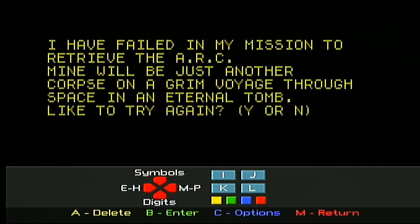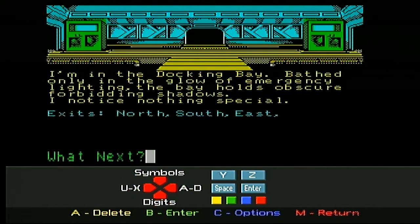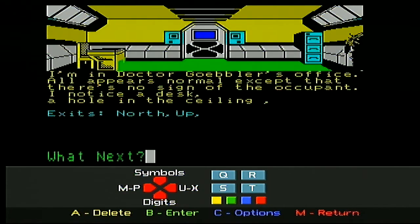Alright, let's try again - we haven't tried hard enough yet. I'm going to go south because I didn't go south last time. Let's see what's south. I'm in Dr. Goebel's office. All appears normal except that there is no sign of the occupant. A notice on a desk and a hole in the ceiling - you can climb up! We're going all Aliens here, we're gonna go through the ceiling! I notice a desk - let's examine the desk.